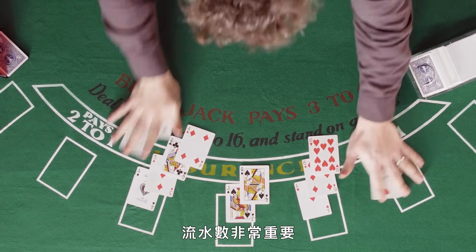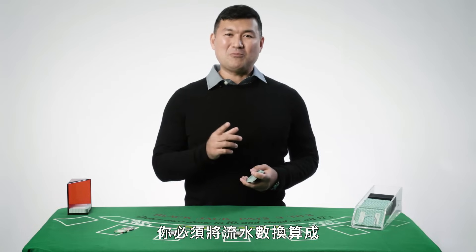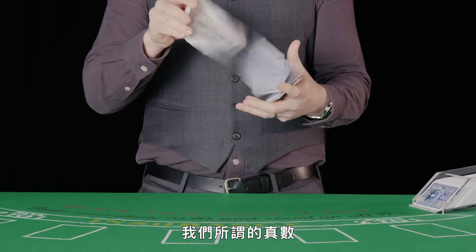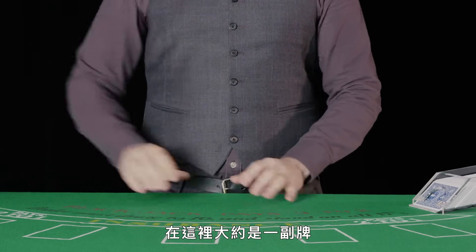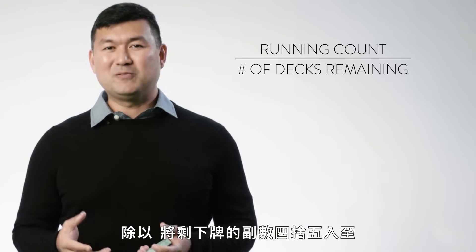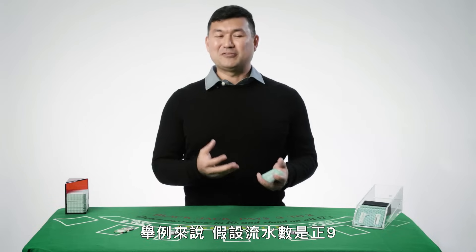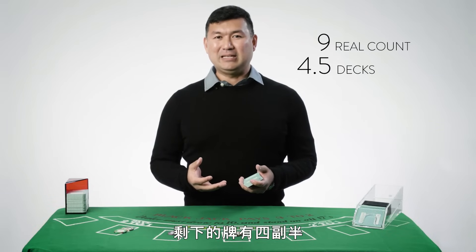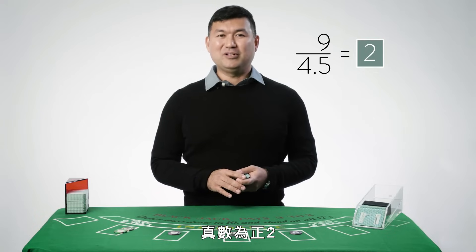The running count is very important, but there's one more step: you need to convert that running count into what we call the true count. This right here is about one deck of cards. The true count is simply the running count divided by the number of decks remaining, rounded to the nearest half deck. For example, if you have a running count of plus nine and there's four and a half decks remaining, nine over four and a half gives you a true count of plus two.